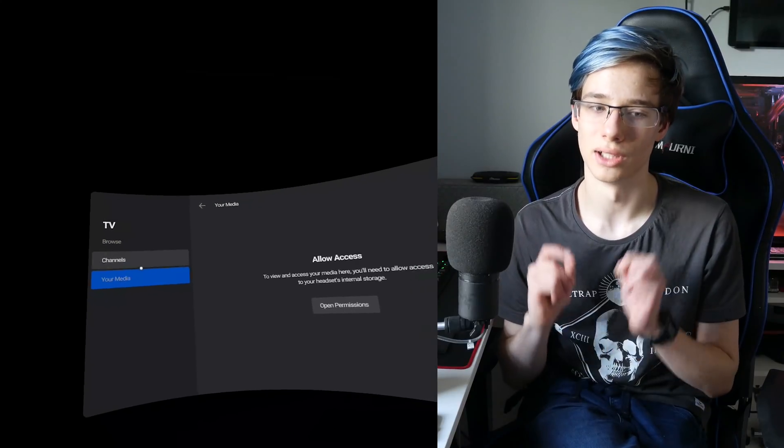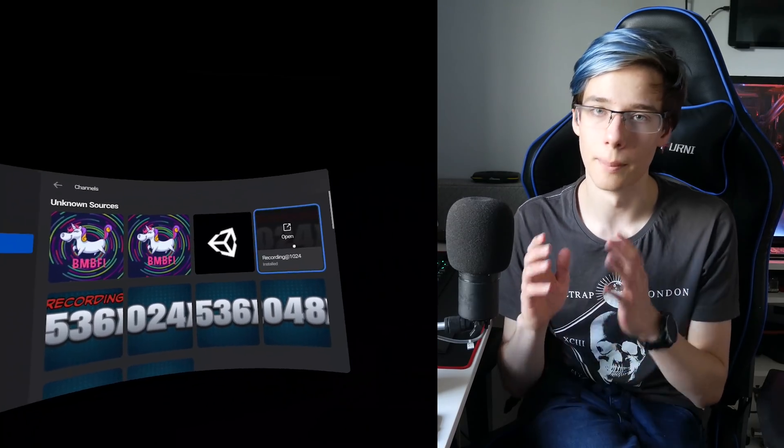The first thing I was criticized about is why didn't I just increase the resolution through SideQuest, since you can do that using the cog icon in the top right. Yes, you can do that, but once you do it resets every time you reset the Quest, and you have to plug the Quest into a PC every time you want to increase the resolution. That's not ideal, especially if you don't have a PC with you — like if you're watching a high-res movie on a plane. With this mod, you can actually change the resolution on the fly just using your Oculus Quest, which is absolutely amazing.